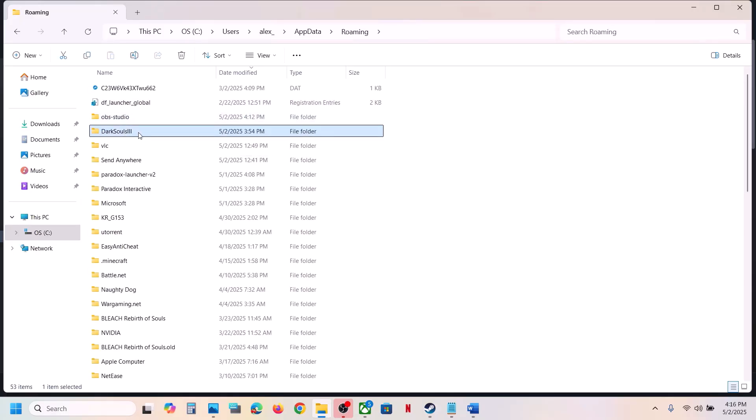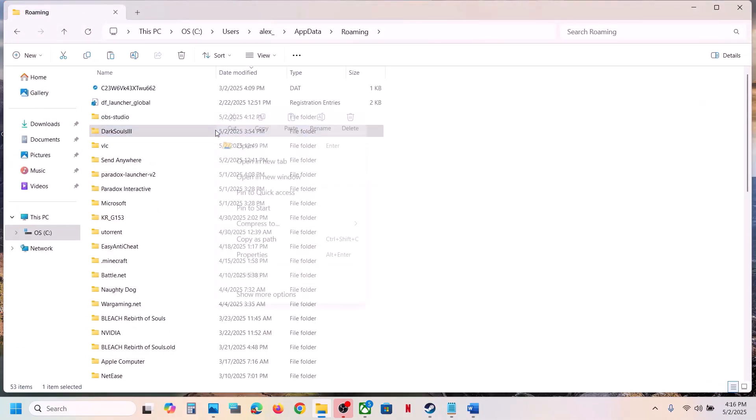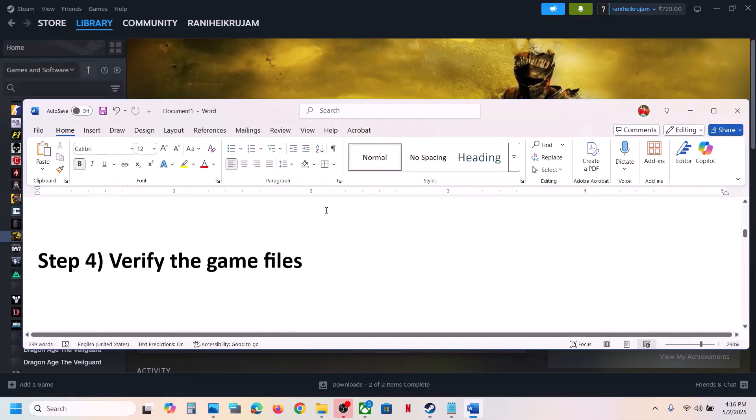Open the AppData folder, then open the Roaming folder. Here you can see the Dark Souls 3 folder — copy this folder and paste it to the Desktop to create a backup. Once you have the backup, rename the original folder. Then launch the game and check. If still not working, the next step is to verify the game files.